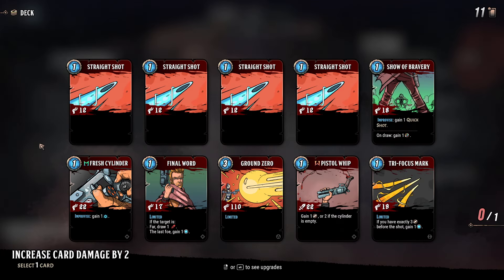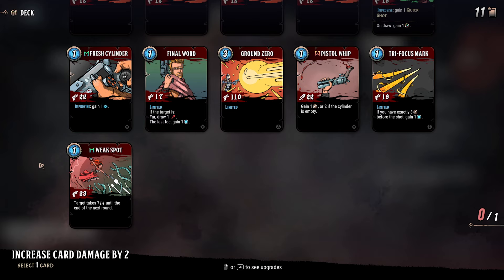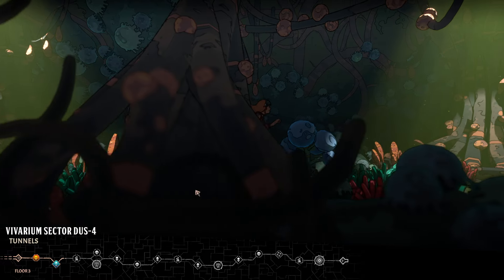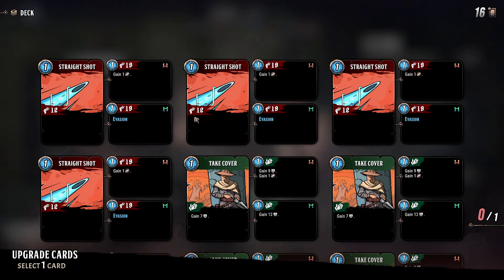Increase something's damage by two. Pistol Whip is always good. Weak Spot is also quite good. Both of those are probably my prime choices — let's go with Pistol Whip. We can discard your hand, redraw, and gain 20 block. We want to save that for an elite or boss, preferably. I think this doubles the ammo cost. Normally stuff costs one ammo — I think this means it'll cost two. I've taken this before and never noticed it being a huge problem, but I've always had lots of ammo draw. I might want to skip this, although it does do a lot more damage for all my cards. I think we're going to upgrade cards.